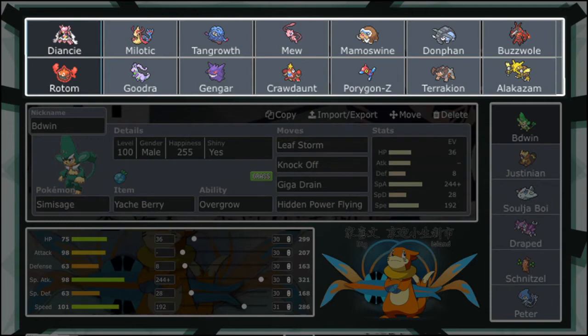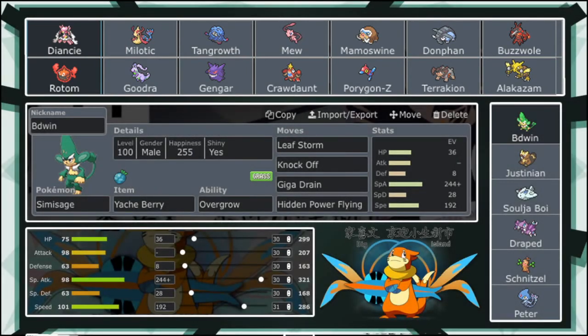Let's get right into this. We have Baldwin the Shiny Simisage because we've gotta bring that shine. We've got the Yache Berry with Overgrowth because I don't need Gluttony — I don't need my Yache Berry to pop at 50%. We've got the Yache Berry mainly just for the Mamoswine, because that's the only thing that gets Ice Shard. Considering his team, Simisage outspeeds everything except Alakazam, Terrakion, Mega Diancy, and Gengar. Between Gengar and Alakazam I do have a Drapion, so I don't expect him to bring both — if he brings either of them it's gonna be one or the other, not both, because Drapion just gets two free kills with Pursuit.